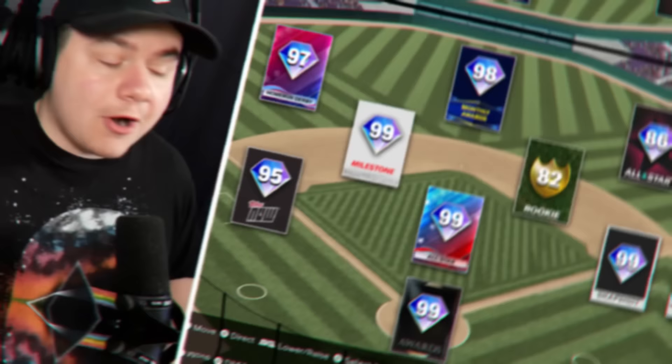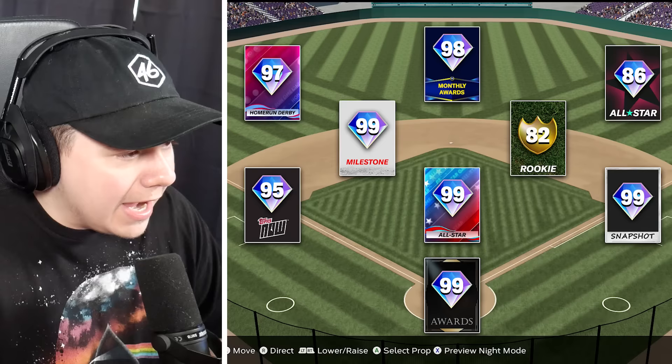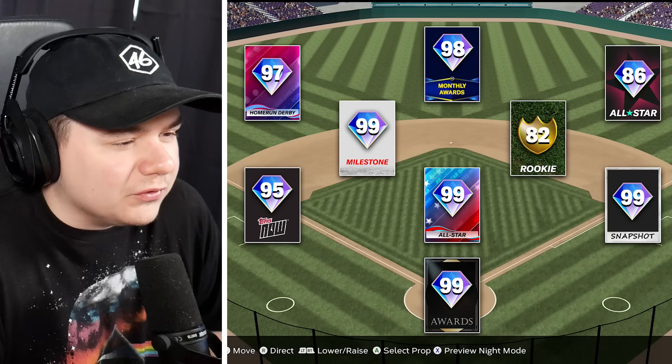Obviously, I have not seen any of these beforehand — I had someone make these graphics for me. So let's see what we got. 99 All-Star Pitcher, 99 Awards Catcher, a Snapshot 99, a Milestone 99 at Shortstop, not the best second baseman — an 82 Rookie card — and same with Right Field, 86 All-Star.